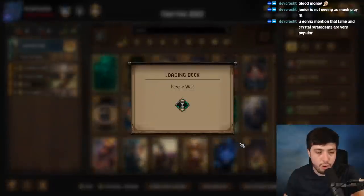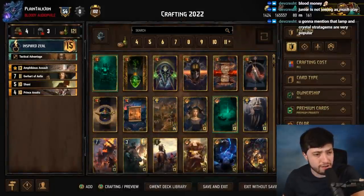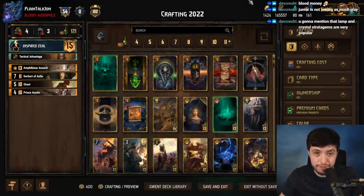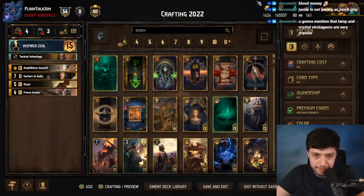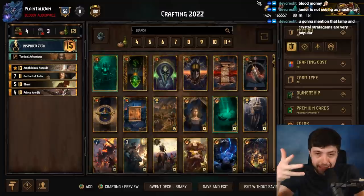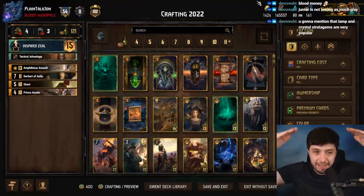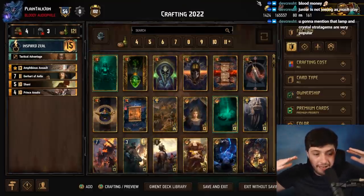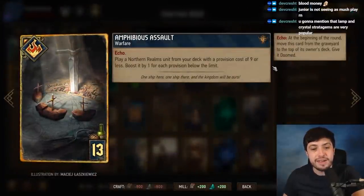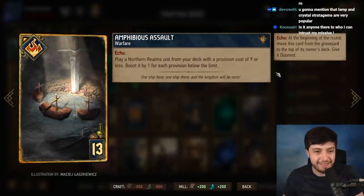I want to start off with Northern Realms. Northern Realms is actually really difficult — it's a very weird faction for staples. They have several different archetypes that often like devotion: duels, alumni, siege, commandos, and witchers have some, but very, very little overlap, especially when you look at all five archetypes from a bird's eye view.